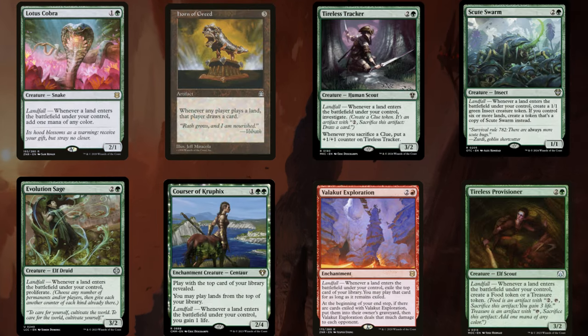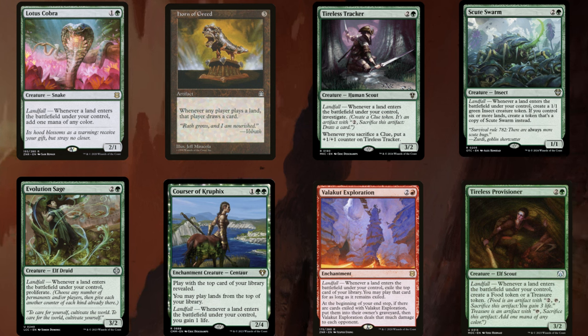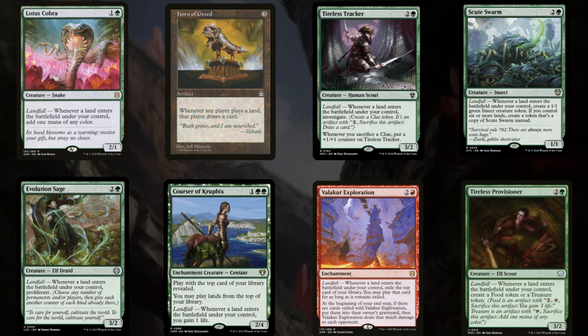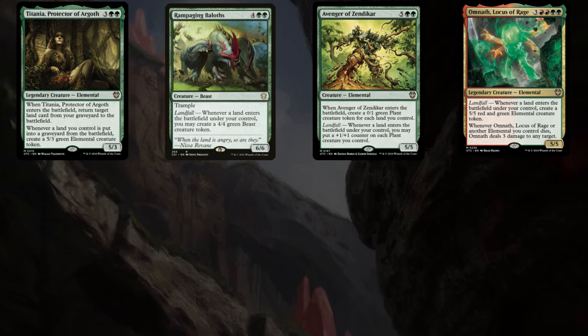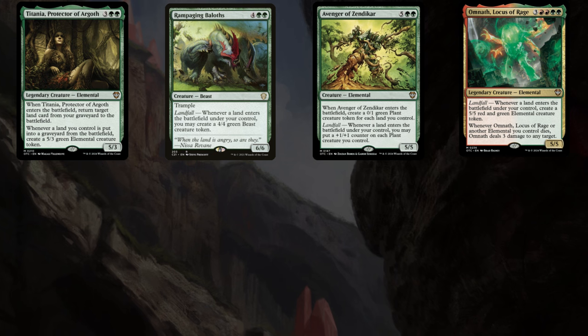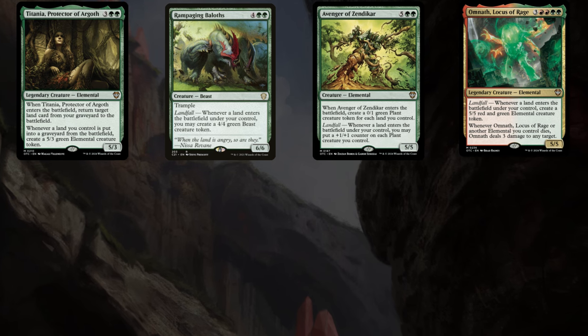We've got a bunch of landfall options, of which Lotus Cobra is a very popular one. Whenever a land enters the battlefield under your control, add one mana of any color — once the deck gets going, this makes you a ridiculous amount of mana. Horn of Greed works a little differently: whenever a player plays a land, that player draws a card. So obviously this is symmetrical and your opponents get the benefit, and it only triggers from playing lands, not from putting them into play — a subtle but important difference. Titania, Protector of Argoth has sort of backwards landfall: when it enters, return a target land card from your graveyard to the battlefield, and whenever a land you control is put into a graveyard from the battlefield, create a 5/3 green elemental creature token.